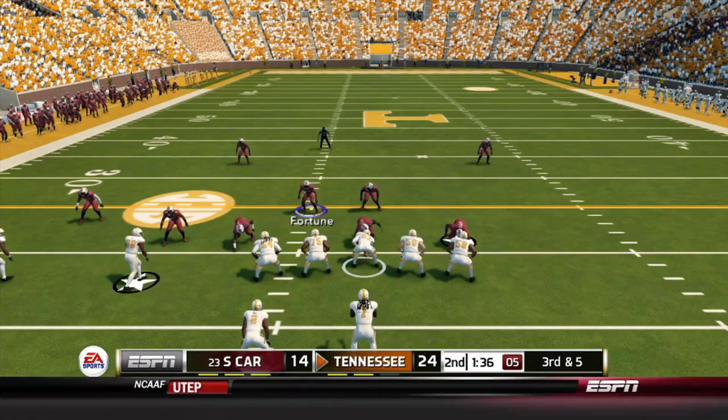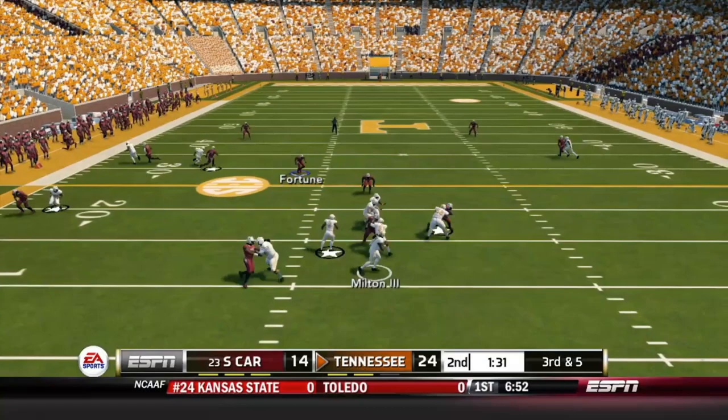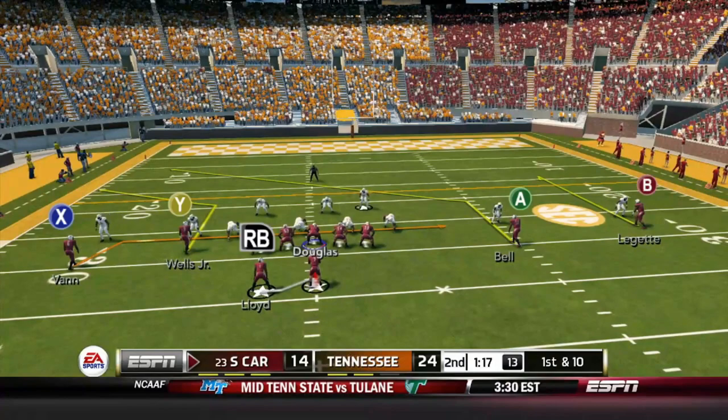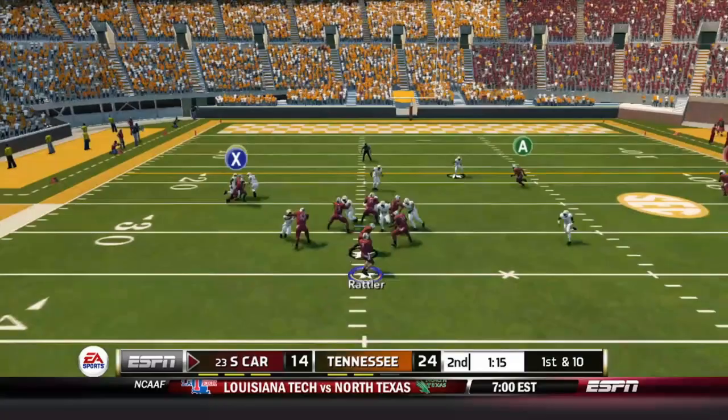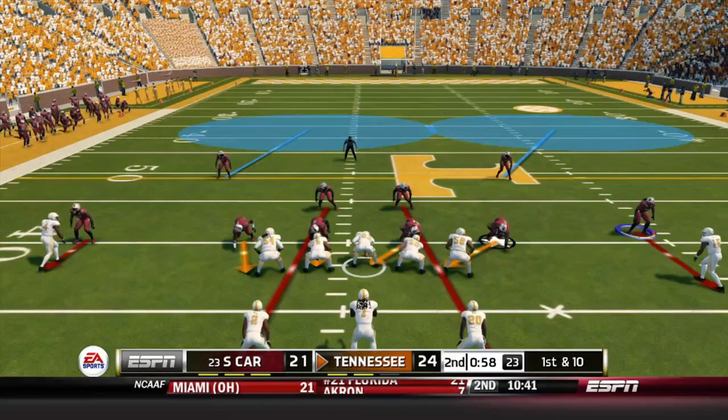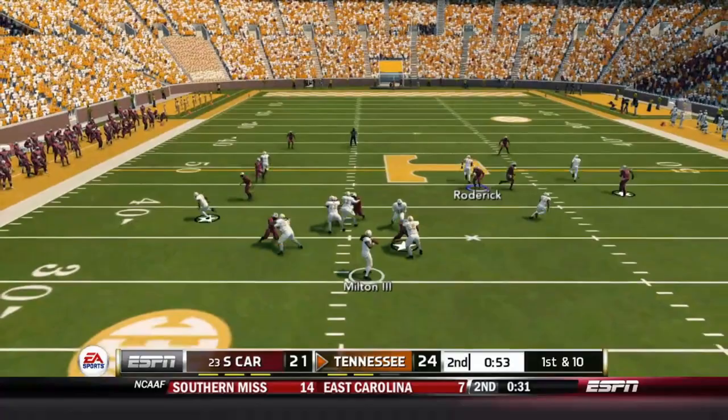Tennessee has a minute and a half; on third and five Milton just throws it away — he's done pretty well holding on to the ball today. The Gamecocks get the ball back with 1:17 after an excellent punt return. Rattler calls audibles, takes the snap, fakes the handoff, goes to the outside — touchdown Xavier Leguette, 28 yards! He beat his man at the line of scrimmage; it was only a matter of Rattler making the throw. Now 24-21, down to three before halftime.